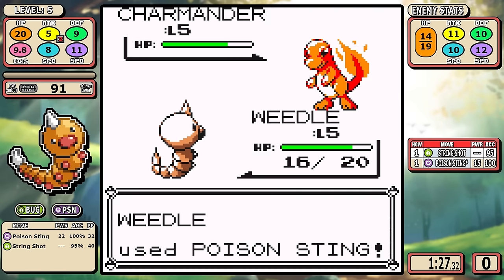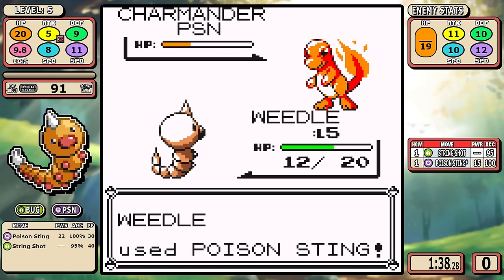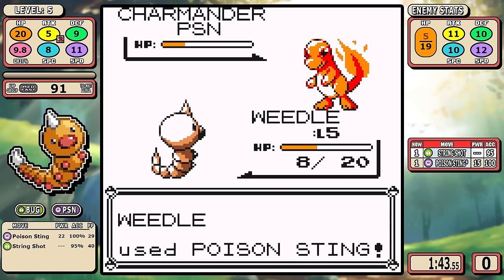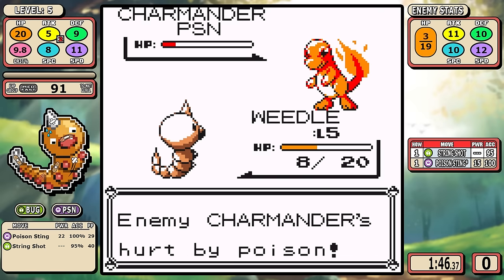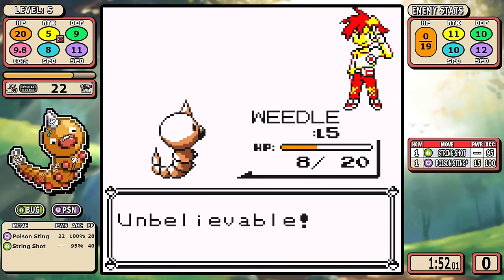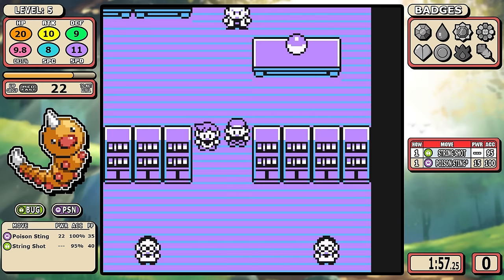You could also look at String Shot and say hey, maybe there's some weird little uses you could figure out, but there's not. There are maybe a couple spots in the entire game where you'd use it to intentionally lose a battle - that's about it. It kind of exists just to bloat your move pool and it makes it really hard to get to struggle strats since it has 40 PP.